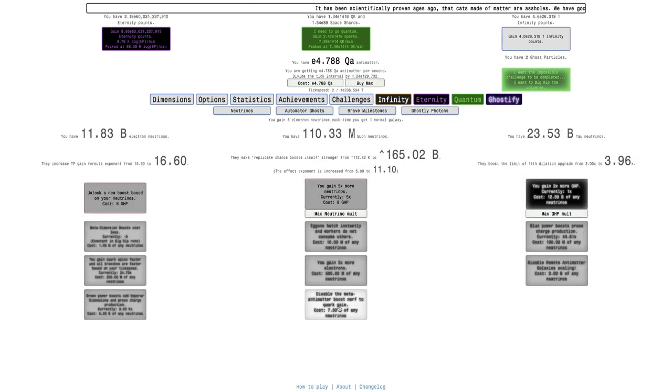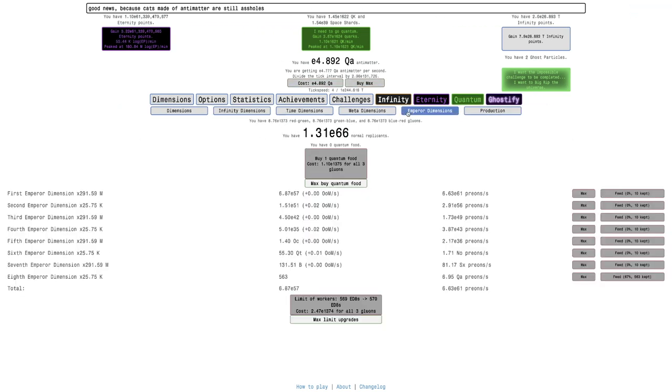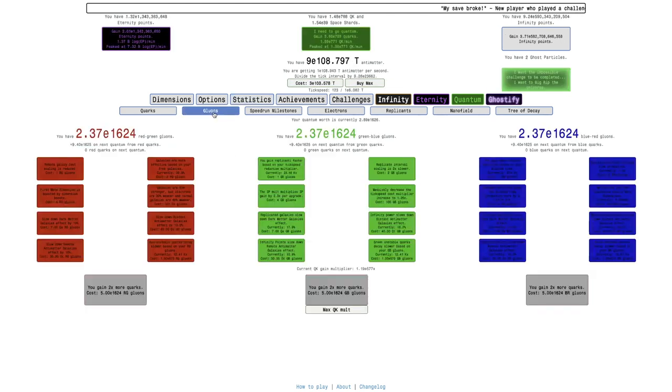Not only that, there is this upgrade which essentially buffs the Quark formula for high amounts of Quarks. That's 200 orders of magnitude of Quarks right there, allowing me to get 11,000 on this - making replicants in Emperor Dimensions even faster than they were before. And if I quantum, that's going to translate to gluons.